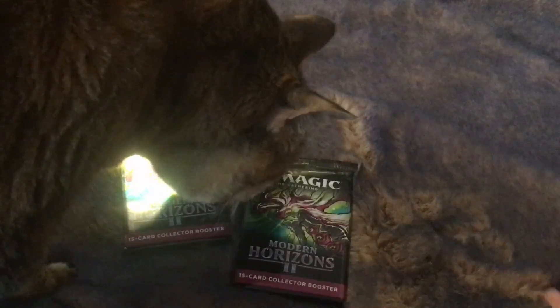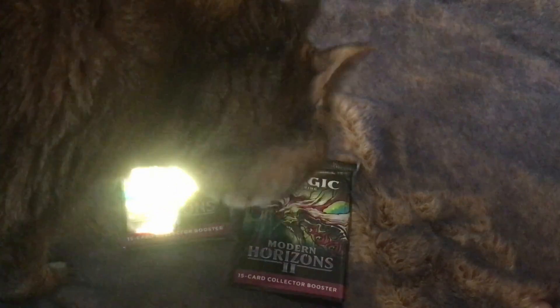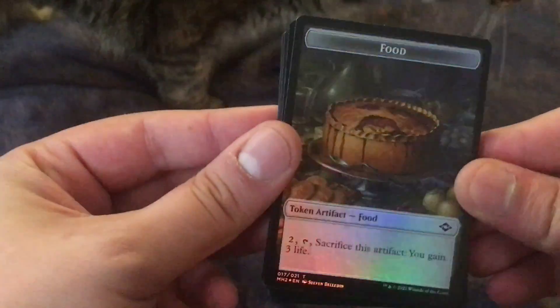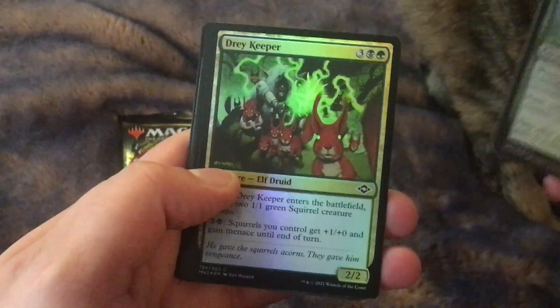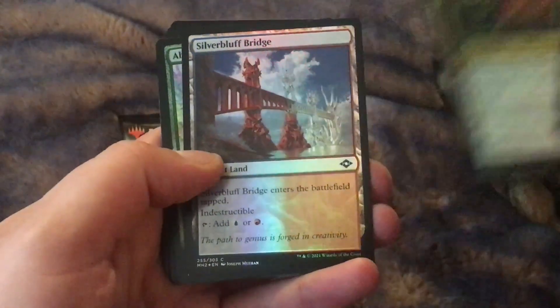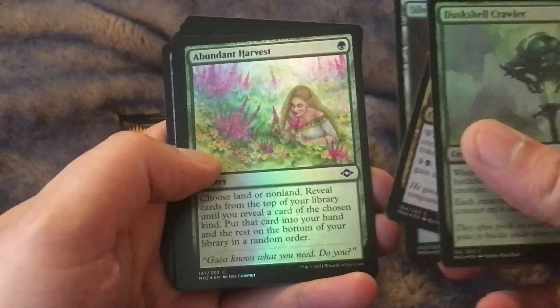I was originally gonna do this — hi kitty! Can I help you out here? Yeah, yeah, move. Alright, she's gonna chill with us, but she can't be on the packs while we're trying to open them. So we got everybody's favorite — oh, you want that wrapper, kitty? And I literally don't know the order yet, but I think these foil artifact lands are gonna be worth a little something long-term. Not anything crazy.